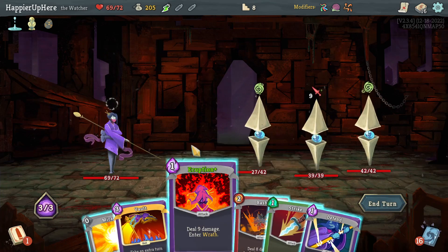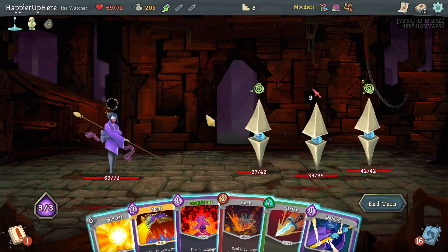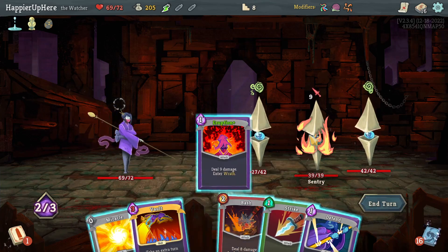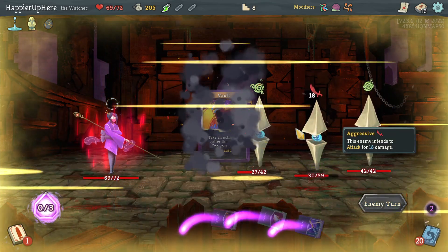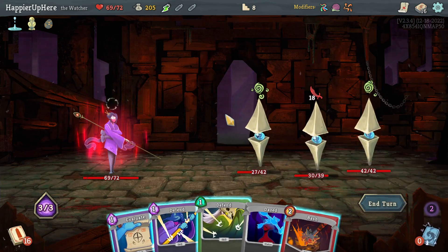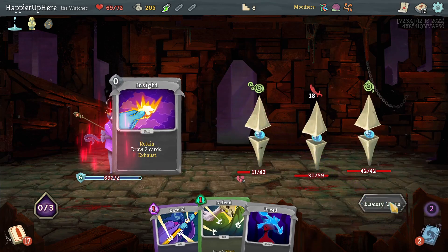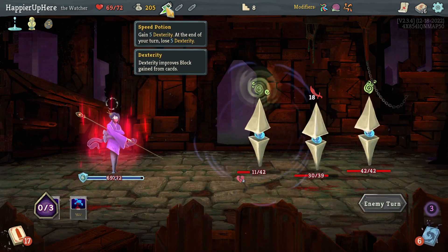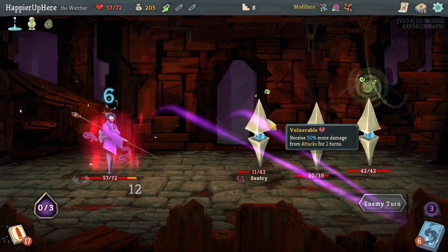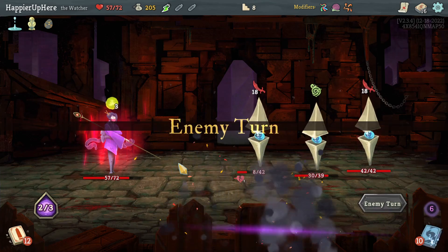Another nine incoming. I have Eruption and Vault — not sure if Vault helps. Let's do Eruption, Miracle, Vault. The problem is now I can't exit wrath. I'll do Bash and Evaluate. There's nothing I could have done to perfect — maybe I could have played all the defensive cards with a speed potion, but then next turn would be difficult.